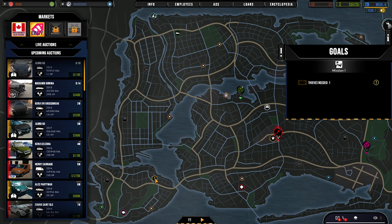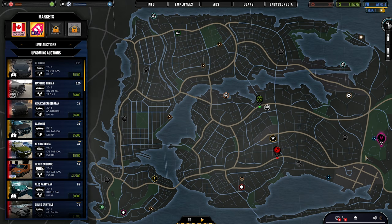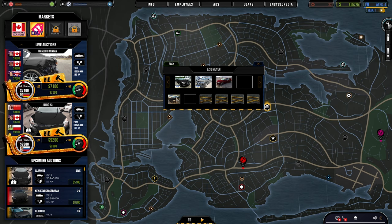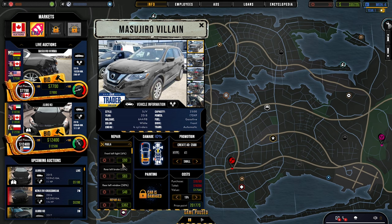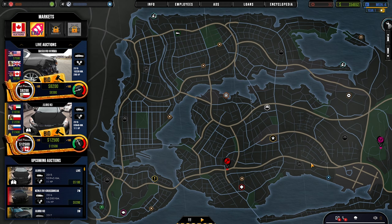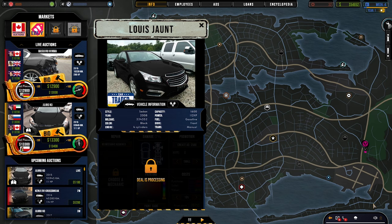Get rid of these things out of the way. I don't think we have any room left. Let's pause — the car is damaged, both of these need repair. Wow, that's been damaged quite a bit. We've got no room for any more cars. A customer wants a manual gasoline — we've got a Louis Jean. Let's see if he wants this thing.